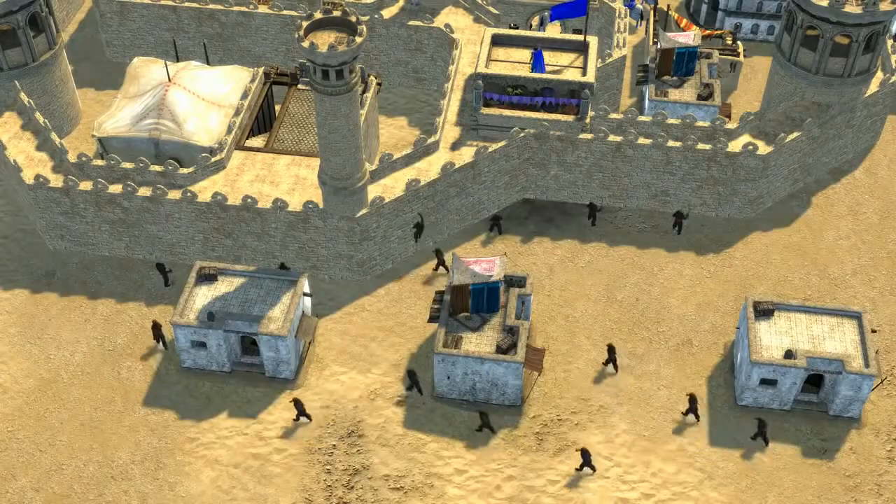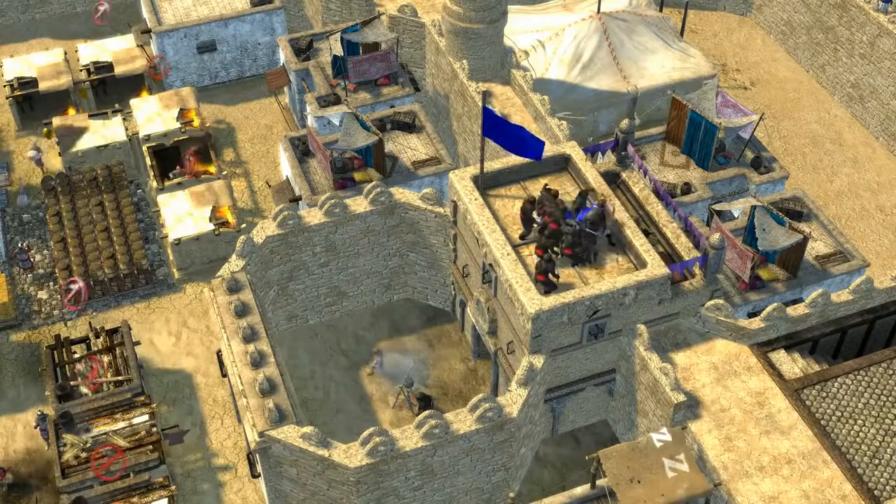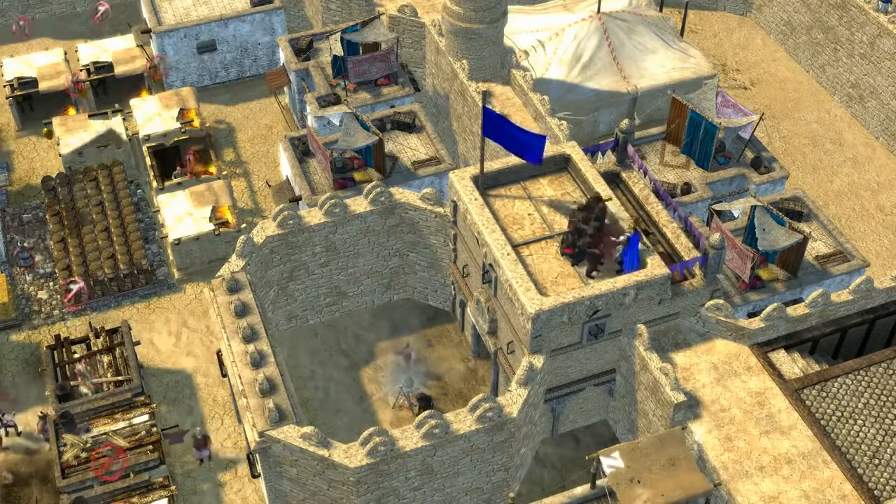To defend against the Sultana, you will need lots and lots of archers, as her preferred method of attack is through assassins. She may send these assassins in on their own, hoping to scale your walls and slip by your defenses undetected using the assassin's camouflage ability, and kill your lord before you even know what's going on.